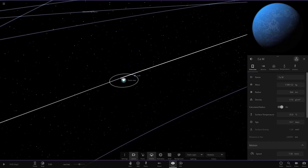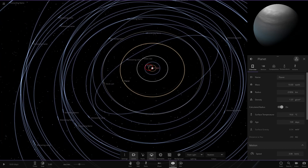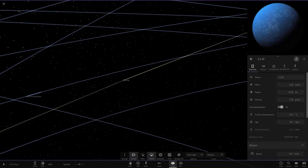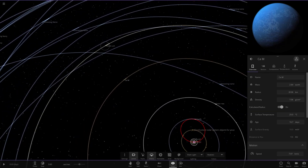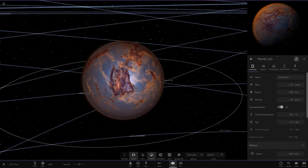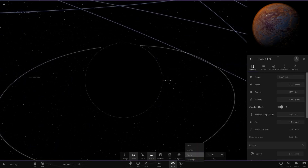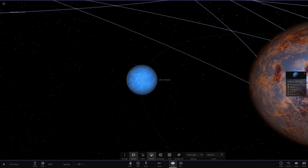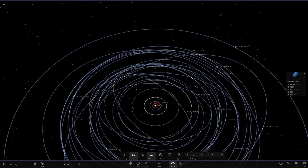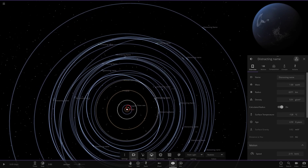Then we have another Cam-M, and zooming out there's a ton of distraction names - a planet here and more objects. I'm just using the scroll wheel without even thinking. Then we've got Planet Leo out here - a new version, we've seen this one a few times before. That actually looks really nice - wow, that is looking good. And one object labelled 'Luke is uncool' - another one of the Cam-Ms.